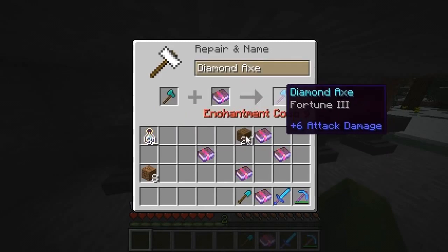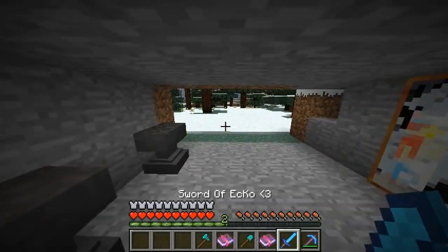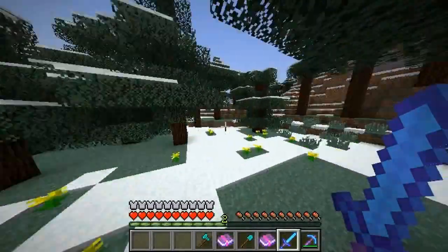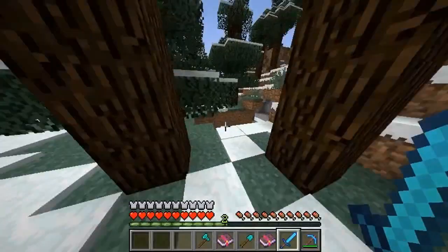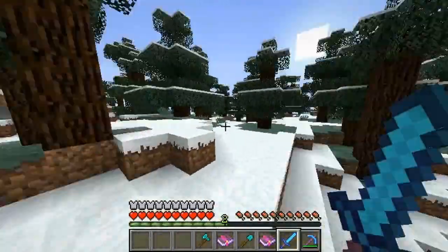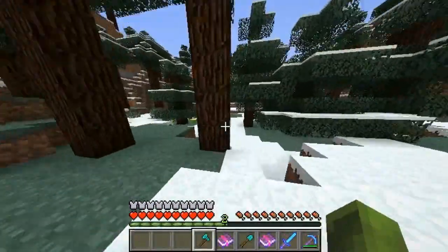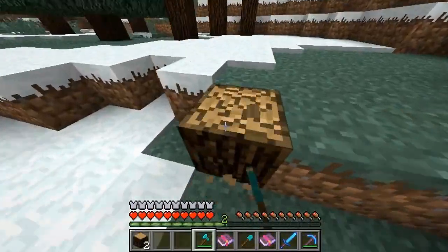You can rename your items and blocks using the Anvil, which can make your tools specific to your character — you can name them whatever you want, something stupid or something realistic. The whole concept of enchanting your items with books is very good because you can take them with you — whether you bring the Anvil, the enchanted books, and your tool, it's pretty cool. Repairing your tools is something I feel was definitely good to be introduced into Minecraft.